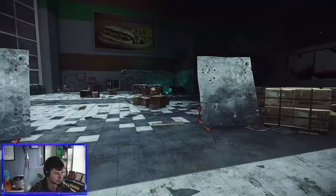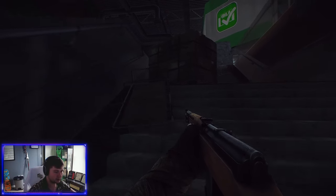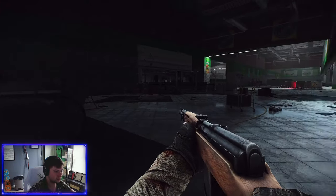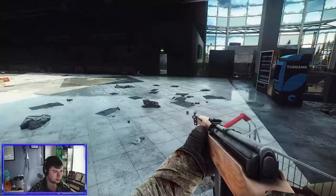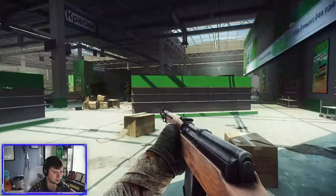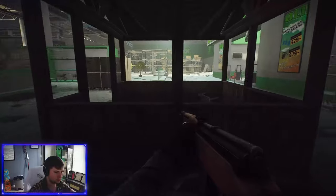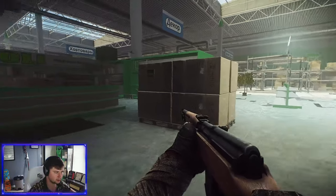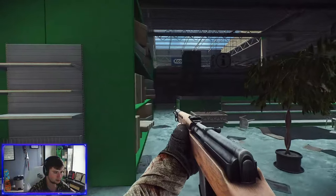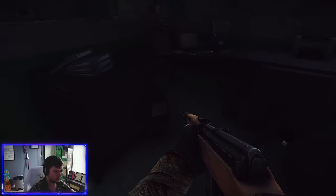We're at Oli, so we're just going to go through Oli first and hopefully it hasn't been too destroyed yet. Oli used to be the place to go on this map — I don't think it is anymore. I don't see any dead bodies yet, which could be good, though there are scavs in here. Let's check the computers — it gives a good idea if people have already been here.